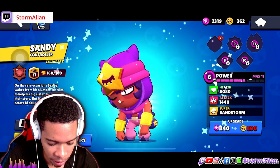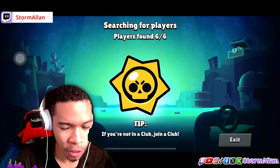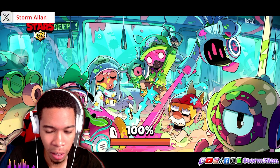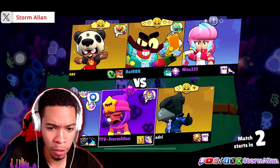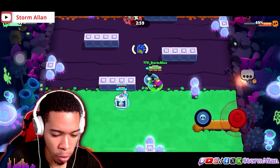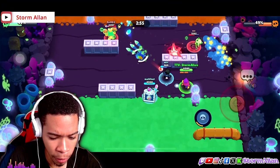I currently have Sandy at rank seven, power level seven, 160 trophies — not a lot of trophies. I want to start off with Sandy because I think he's a good brawler for Brawl Ball, so he might be good for Paint Brawl too. I feel like brawlers that work here are definitely brawlers that are good in Brawl Ball.